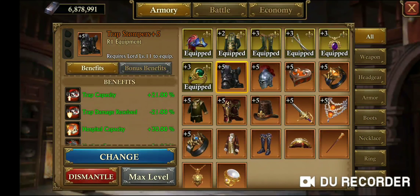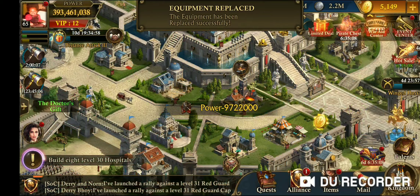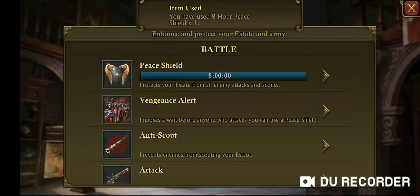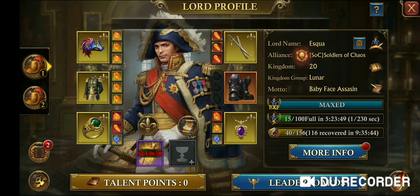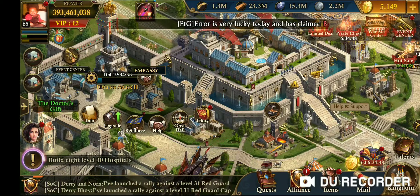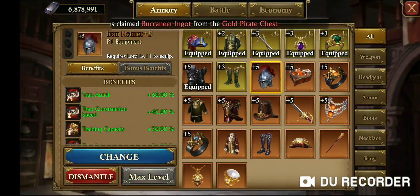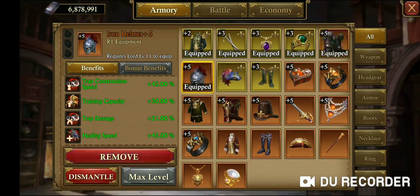A couple of things are going to help you reduce your cost and increase the speed for healing. The first one is the trap stoppers. At max, this is going to reduce your healing cost by 21%, so we're going to go ahead and add this on. I do want to make sure I still have my shield because I don't want somebody attacking me. Next, the iron helmet — putting on the iron helmet at plus 5 is going to heal your troops 45% faster, giving you a 45% speed bump.